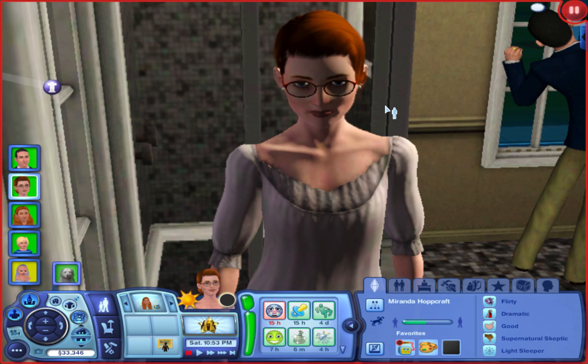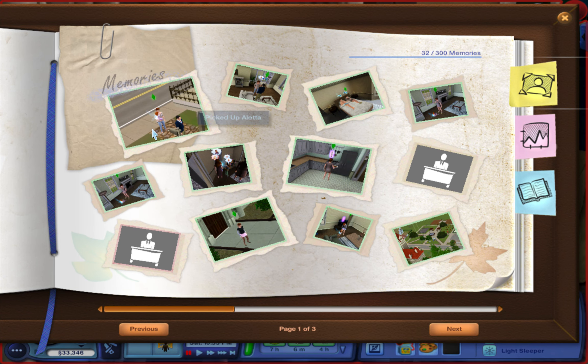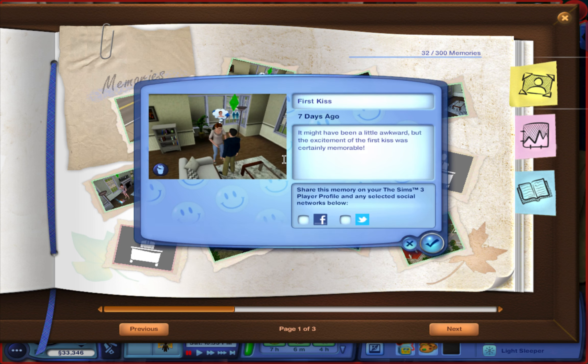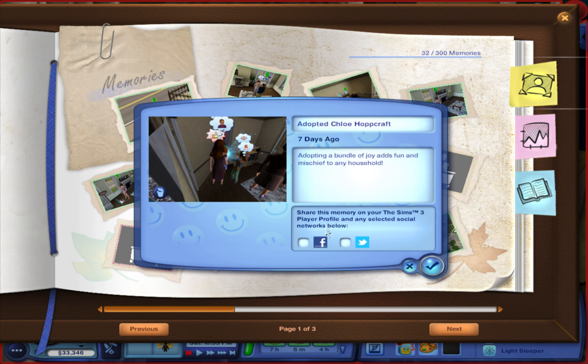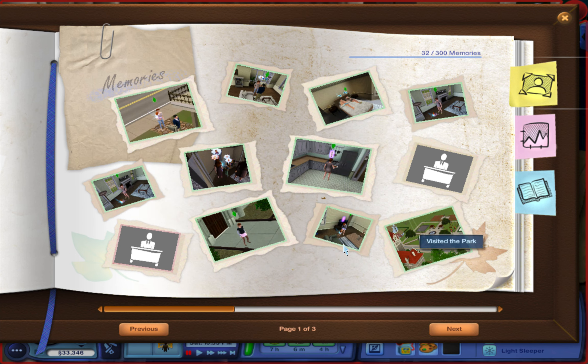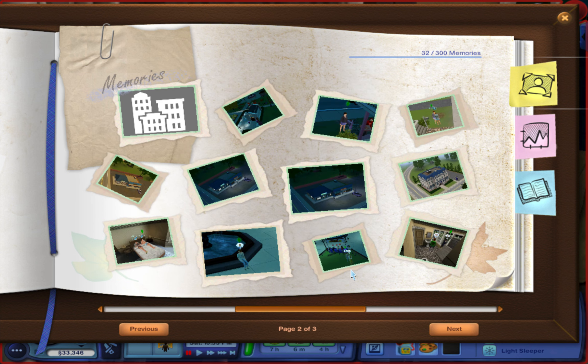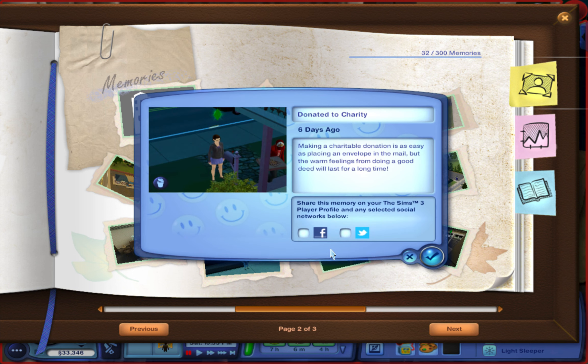I don't want them to get divorced or have any fights, so I'm just going to pretend it didn't happen. It's kind of serious, but whatever — she was just flirting with her friend. Her daughter did see it, which is kind of scarring since she was a toddler at the time, but I'm just going to pretend it didn't happen.